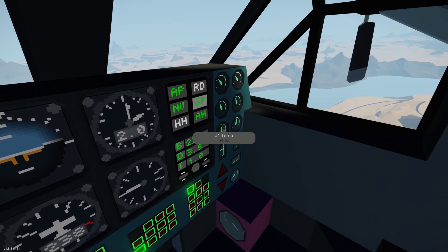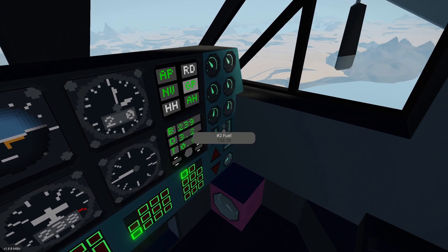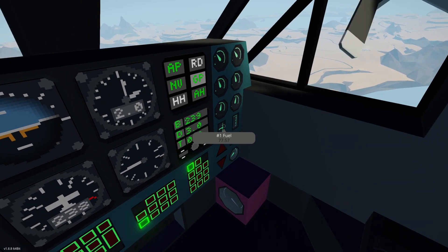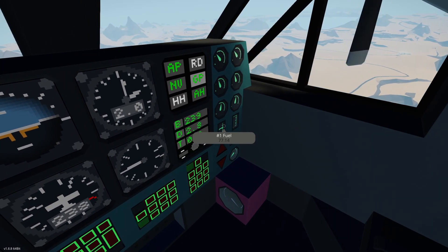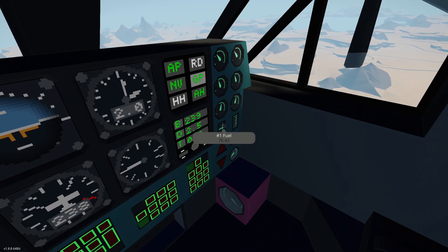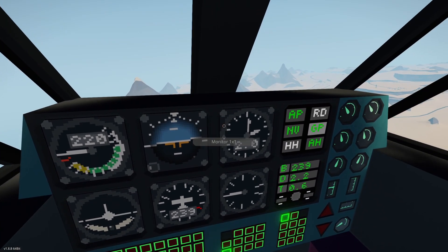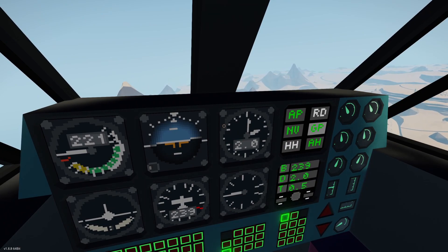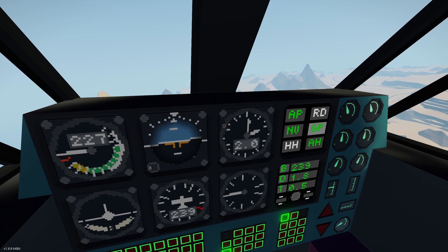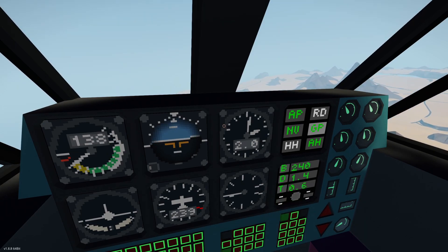Our temps are under control, RPMs are down under 500. We're sipping fuel pretty well — it drains unevenly; I don't have the space to fix that with valves. It's diesel, so it's cheap anyway. I'm going to increase prop and at the same time bring the thrust back. Our speed is actually increasing even though I'm bringing thrust back because I'm adding prop — it's unladening the engine.